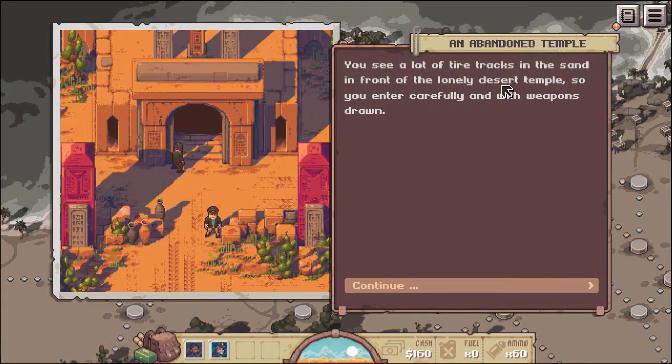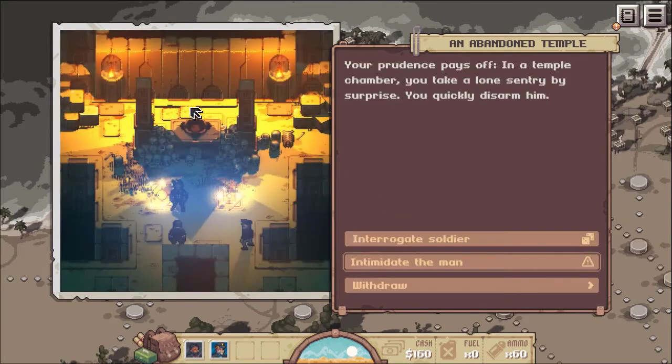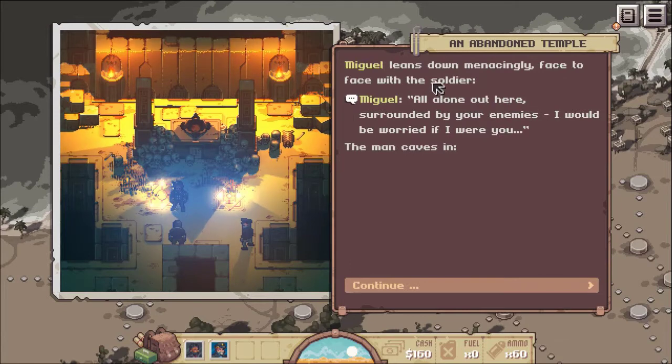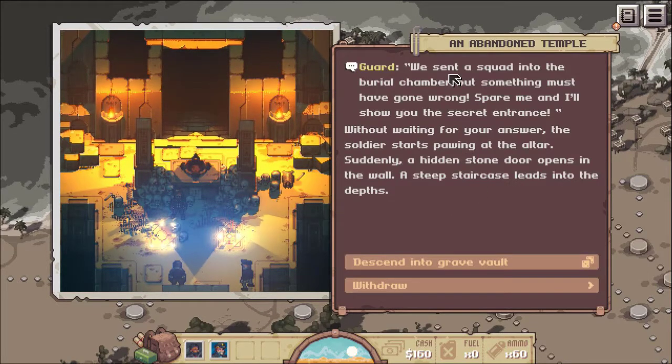You see a lot of tire tracks in the sand in front of the lonely desert temple, so you enter carefully and with weapons drawn. Your prudence pays off — in a temple chamber, you take a lone sentry by surprise and quickly disarm him. Since Miguel has intimidation, let's use that. Miguel leans down menacingly, face to face with the soldier: 'All alone out here, surrounded by your enemies — I would be worried if I were you.' The man caves in. He reveals a hidden stone door, and a steep staircase leads into the depths. Let's go.